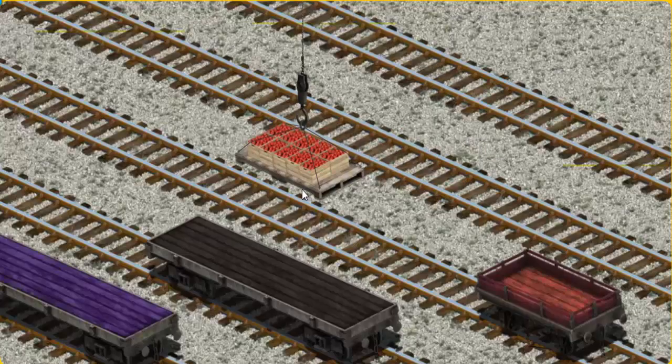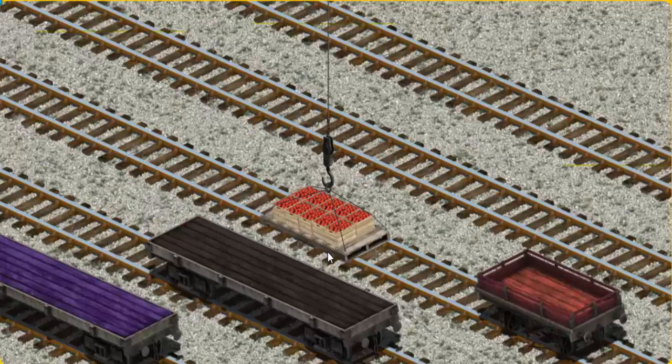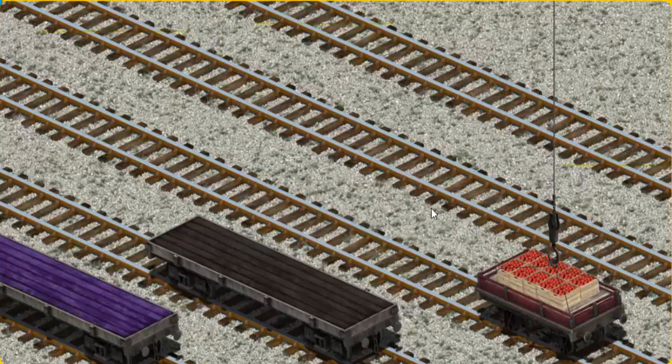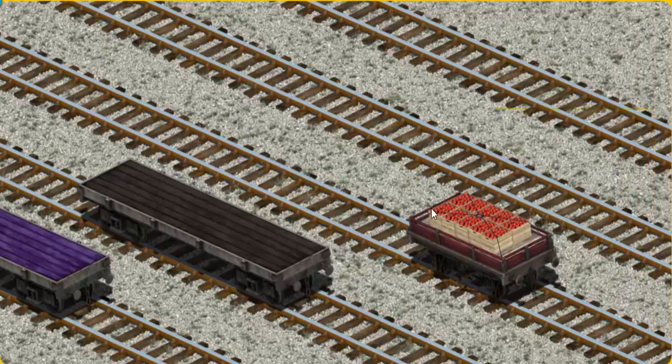Now the cargo must be loaded. Help Cranky find the red flatbed. That's it!